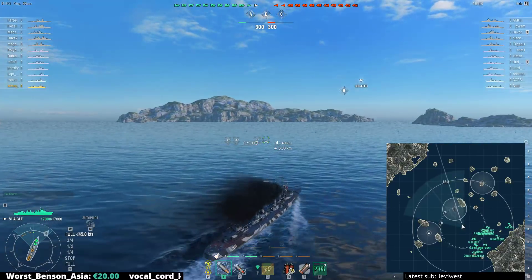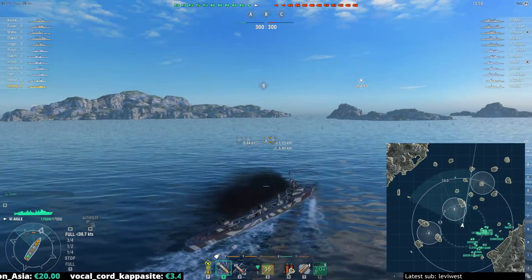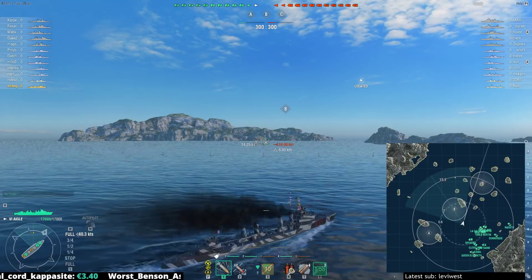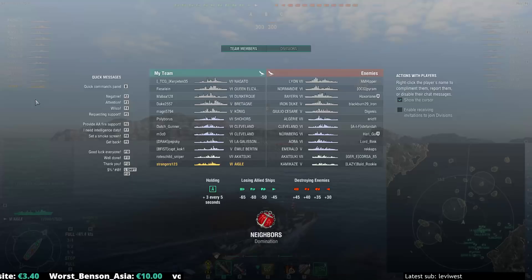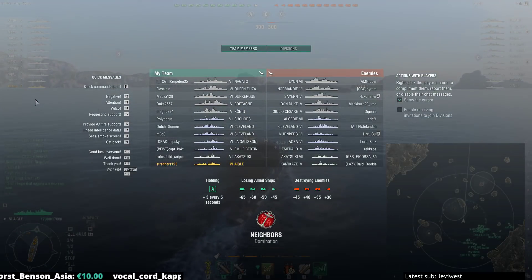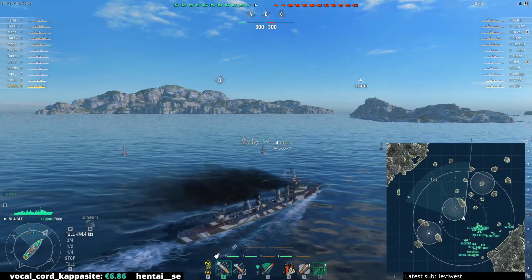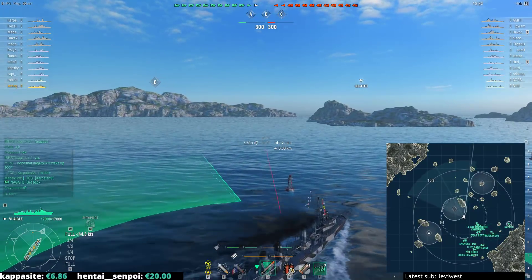First off, with the engine boost heading towards B — check that speed out, 45 knots approaching. I'm pretty confident against the lineup of Akatsuki and Kamikaze that I'm going to get there pretty early, despite having this arguably inferior loadout. If I run into them in a power-on-power situation later on, I can pretty much use my Baguette boost and just run them down.